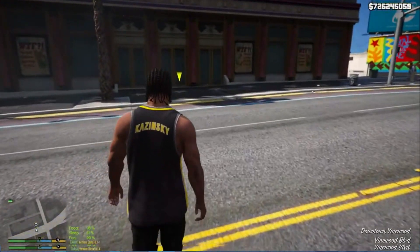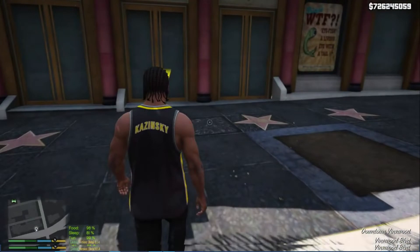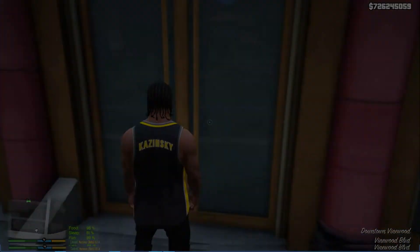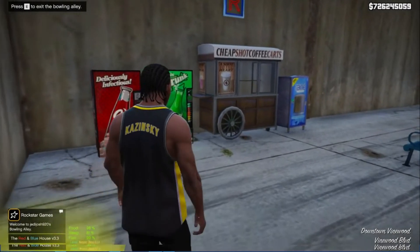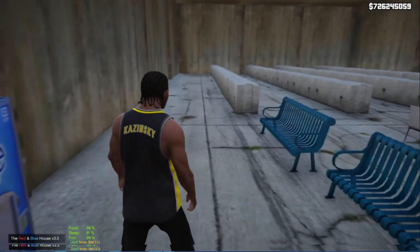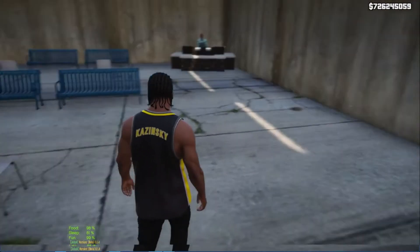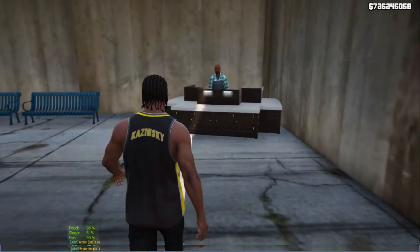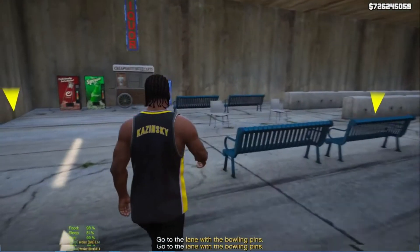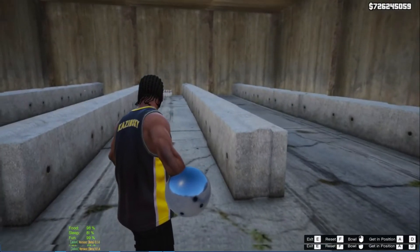Here we are guys. This bowling alley mod was developed by a guy named Jetty Josh 920. There are a few things that are wrong with this mod, but it is a cool mod because this is the first bowling alley in GTA V. There's hot drinks, cold drinks, and snacks around here. We have five bowling alley lanes — one, two, three, four, five — and there are a few seats. You can actually play bowling in here too. Just go to the shopkeeper, push E, and then you can go and play your game. You can play this online too — I already tried it and it did work.